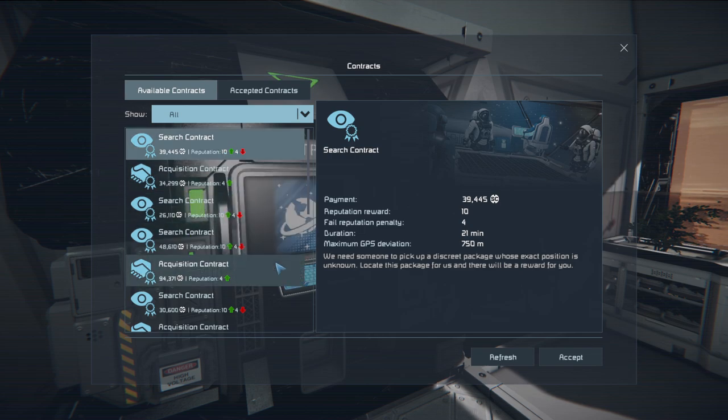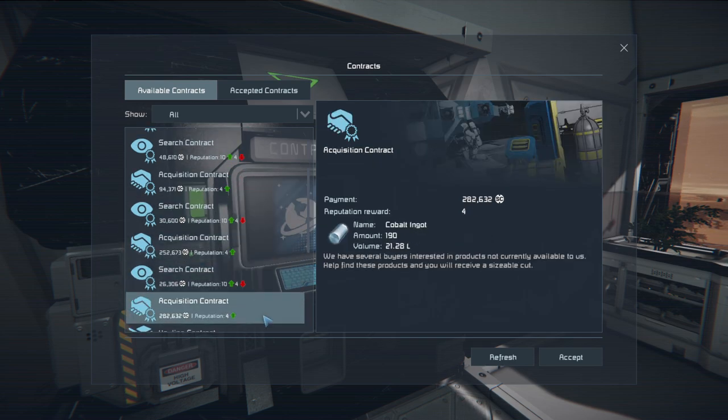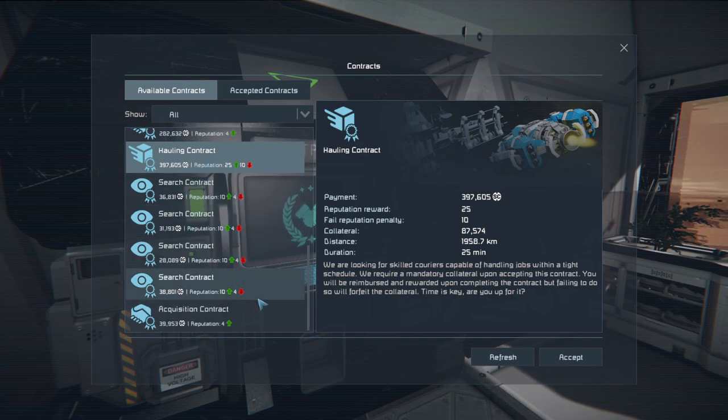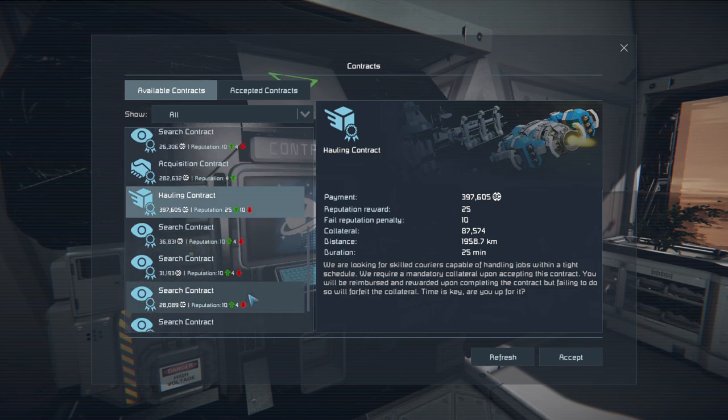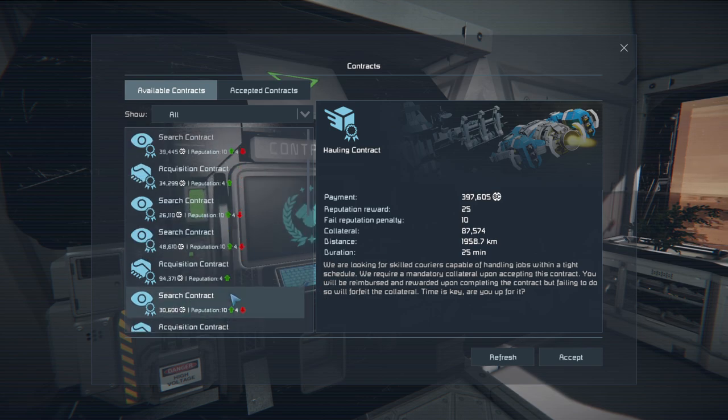We started with ten thousand and we're down to about five thousand space credits. We can't do any of the acquisitions because we're not drilling, so that's going to be tough. We're stuck with mostly search contracts. Hauling we can't do anytime soon because of the distance — that would require a jump drive and everything.